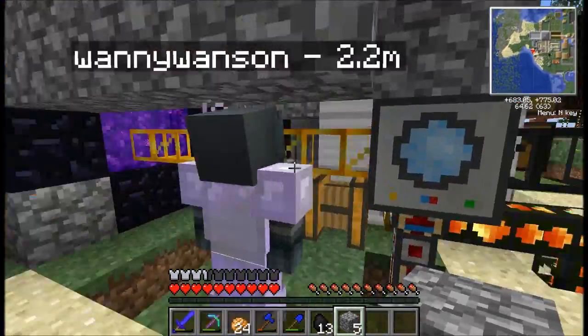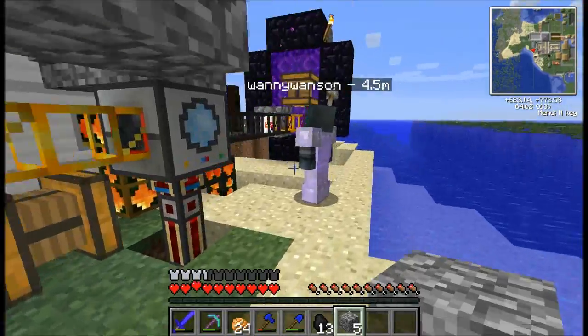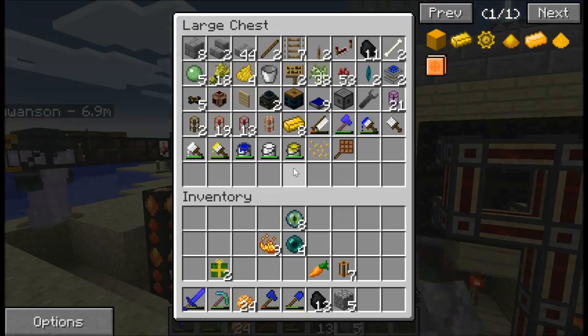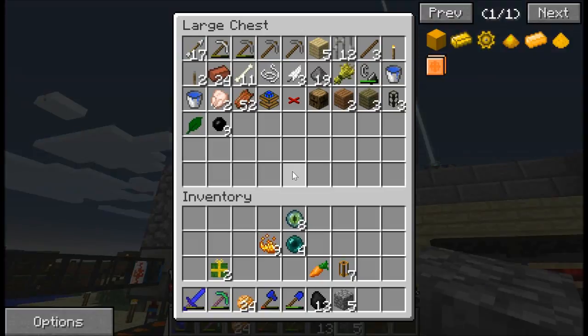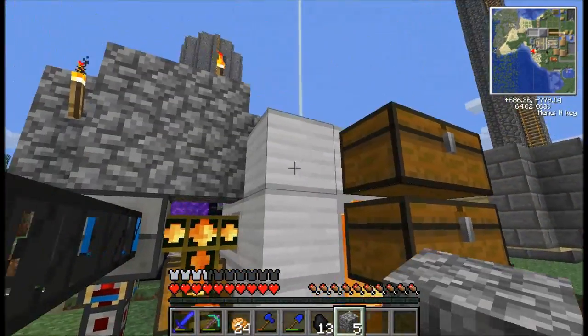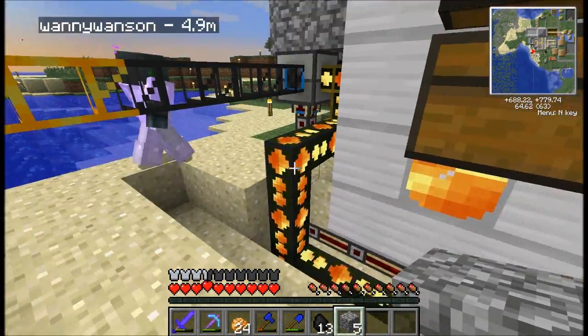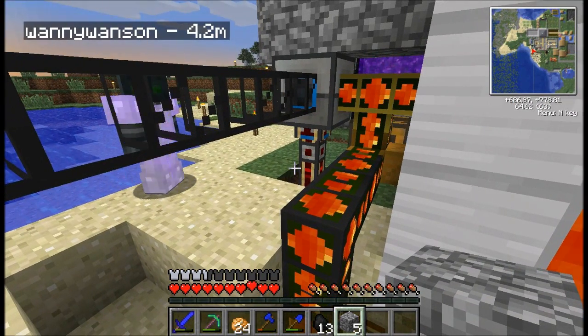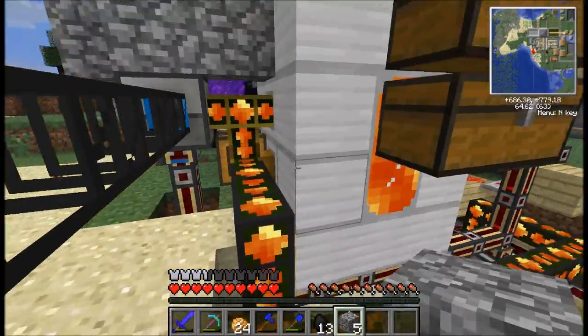At the moment I have an iron tank set up here - that's the iron looking thing - which is basically storing a lot of lava. Whenever this one is full, it's just pausing the whole system, so it's not really sending anything through. That's great.